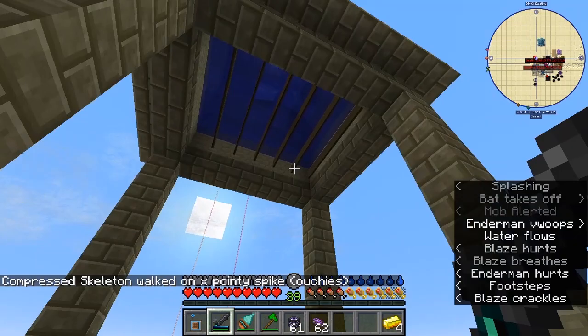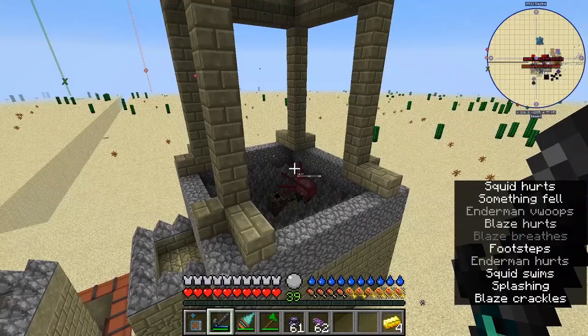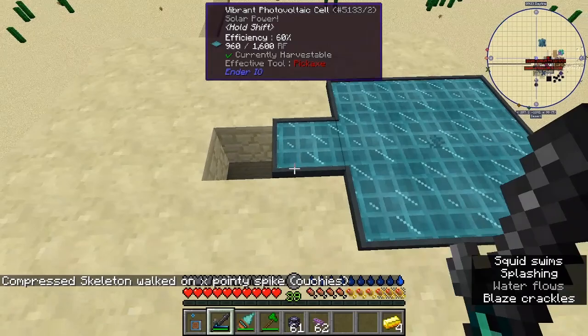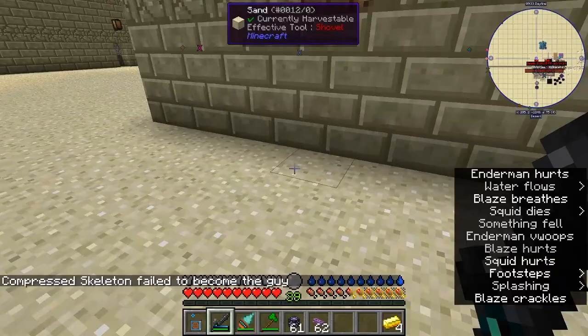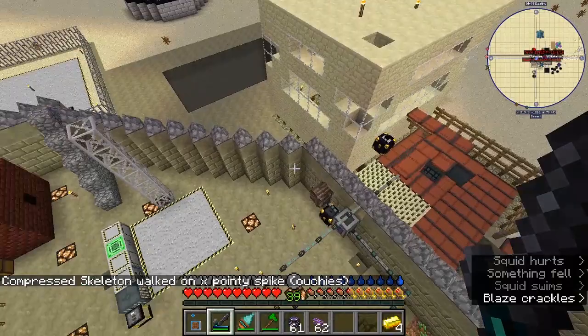Up here is the water tank and if I turn this on it spawns and kills squids constantly. This is powered by this photo cell — I found that this size photo cell will power it with no problem. I fell onto the spikes not too long ago and lost everything I was carrying, which included several backpacks full of stuff. That was frustrating.